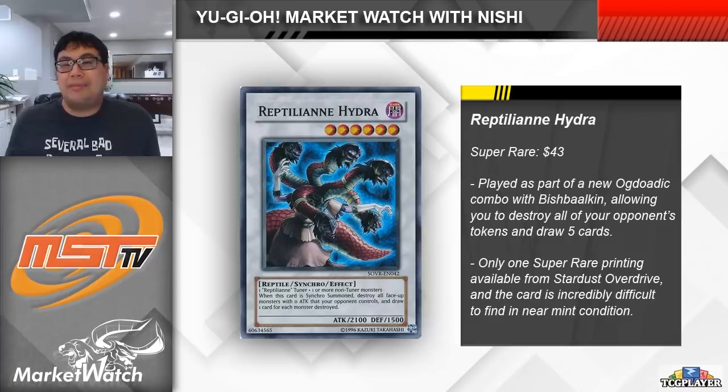This is another synchro monster featured in the same combo as Bishbalkin — we have Reptilian Hydra. This is a level 6 synchro monster that requires a tuner that is a reptilian card, which is why you play Halqifibrax to bring out your copy of Lamia. When this card is synchro summoned, you can destroy all of your opponent's monsters with 0 attack points and then draw a card for each one destroyed, which is really crazy because with Bishbalkin, this means you destroy all of the tokens you just summoned and then get to draw 5 cards. It's even sillier because the tokens on your opponent's field mean they can't drop Gamma or Impermanence from their hand on you, so if they do have it, they would have to use it on the Bishbalkin in the first place. Now of course the whole combo does run several bricks and feels a little bit inconsistent, but the combo is really cool if you can pull it off.